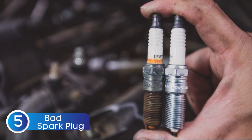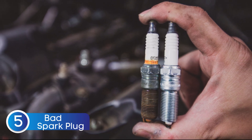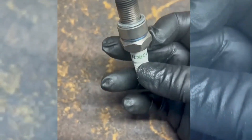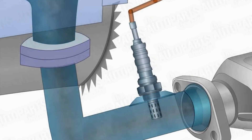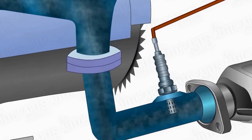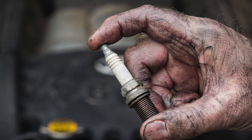The fifth cause is a bad spark plug. If a spark plug is faulty or worn out, it won't ignite the air-fuel mixture in the engine properly. When combustion doesn't happen the way it's supposed to, some of that fuel and even oxygen ends up going out the exhaust unburned. The oxygen sensors pick up on those unusual exhaust gases and that throws off the ECU. The computer thinks the catalytic converter isn't doing its job efficiently, especially during the warm-up phase, and it sets off the P0421 code.